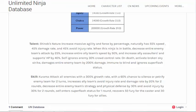Naturally, you have 55% speed, 45% damage rate, and 45% avoid injury rate. When the ninja is in battle, decrease entire enemy's attack by 25%, increase entire ally's speed by 50%, and increase ally's assaulters and support HP by 40%. Self ignores 30% enemy crowd control rate. On death, activate Broken Sky Strike — damage entire enemy team by 200% damage, immune to blind, and ignores super flash status.